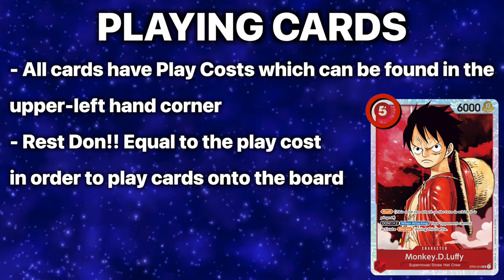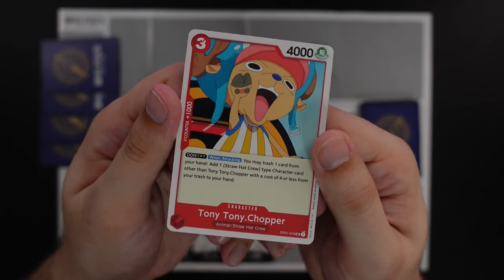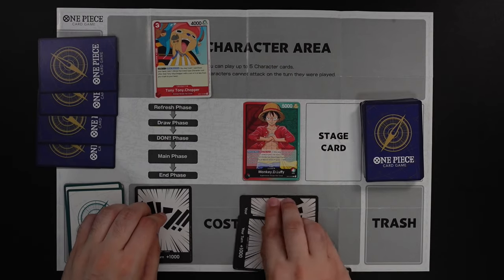On your turn, if you wish to play a card, you pay the cost in the upper left-hand corner by resting the appropriate number of DON!! from the cost area. For example, if you have four DON!! and want to play a Chopper from your hand which has a play cost of three, you simply rest the required amount of DON!! from the cost area and then place Chopper in the character area.